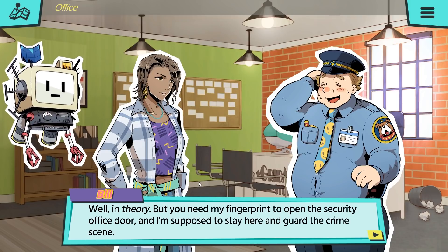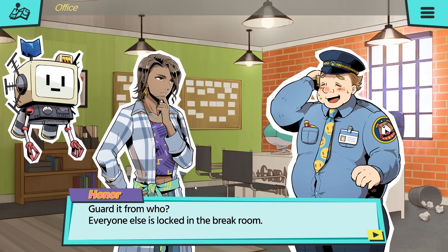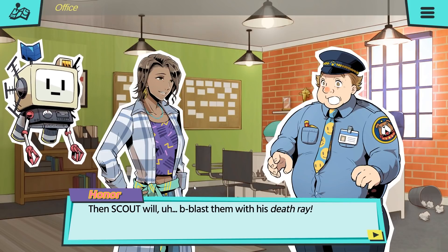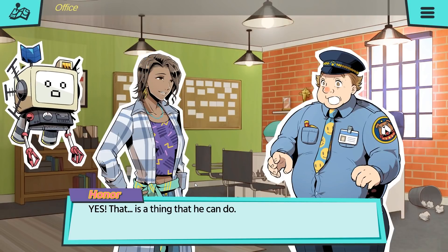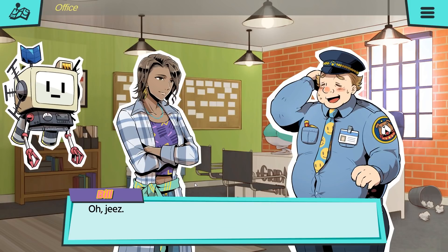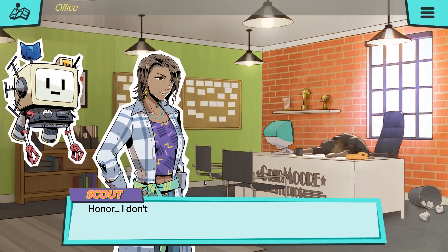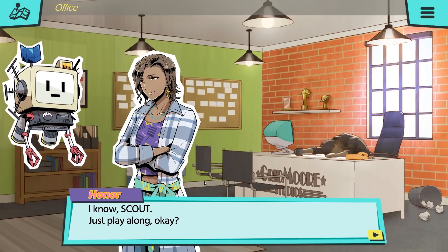Well, in theory. But you'd need my fingerprint to open the security office door, and I'm supposed to stay here and guard the crime scene. Guard it from who? Everyone else is locked in the break room. What if the murderer comes back? Then Scout will blast them with his death ray. Really? He can do that? Scout, I don't have — Yes! That is a thing that he can do. Absolutely. Now, could you go get that tape? Please? Okay, if you're sure, I'll be as quick as I can. Honor, I don't have a death ray. I know, Scout. But just play along, okay?